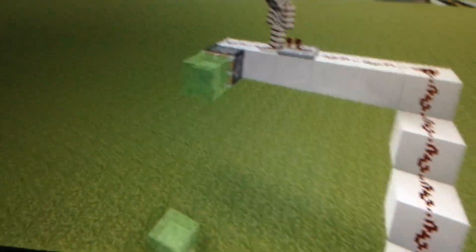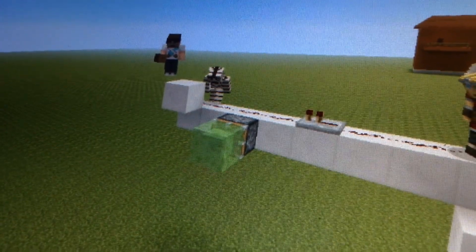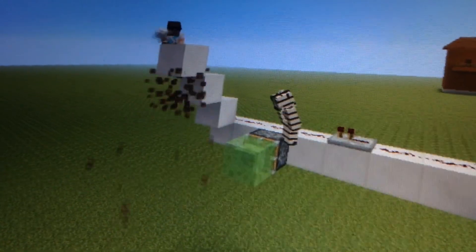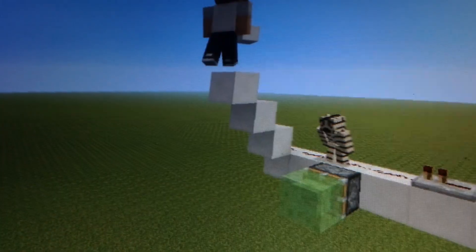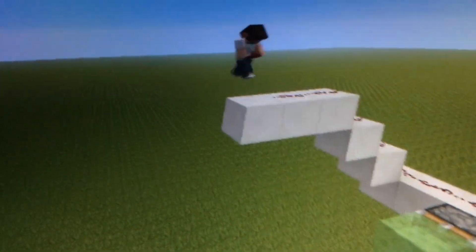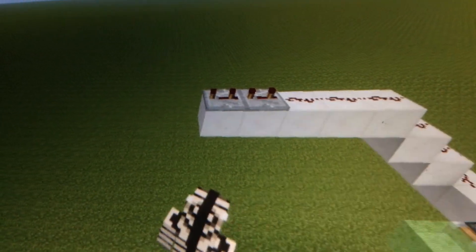Next thing you do is you want 2 more this way, the block right there — and you put another one right there, like that. Then put the redstone up like that. Then put 2 more blocks right there and right there, so then you have 3. Then you're going to have 2 more redstone repeaters. You have it at 1, 2, then 3 — keep it that way. And the next thing you have are the last 2 blocks, and you have that.